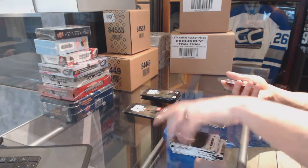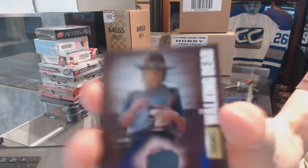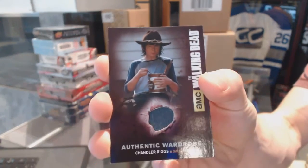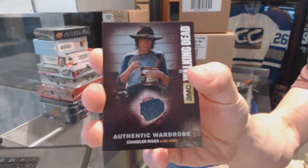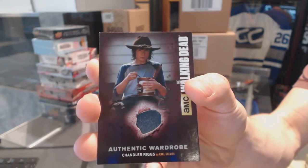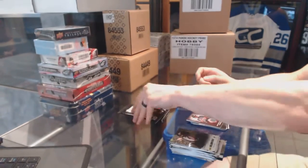Oh, we've got an authentic wardrobe card of Chandler Riggs as Carl Grimes — or, as Rick would say, Coral. Coral. Chandler Riggs as Carl Grimes.